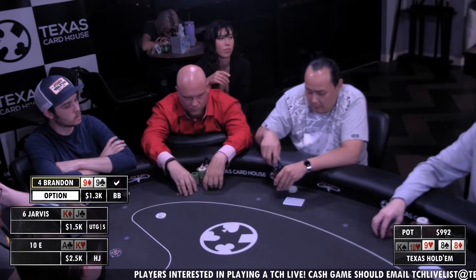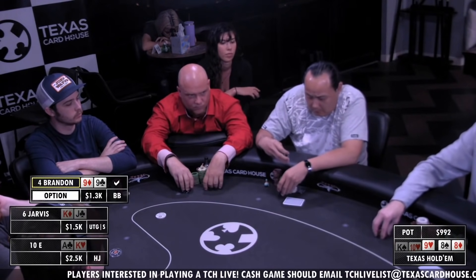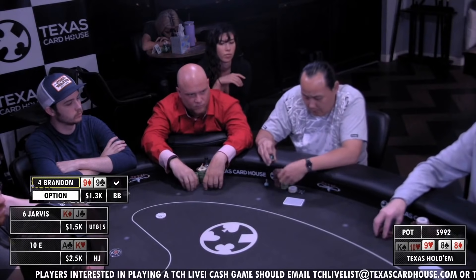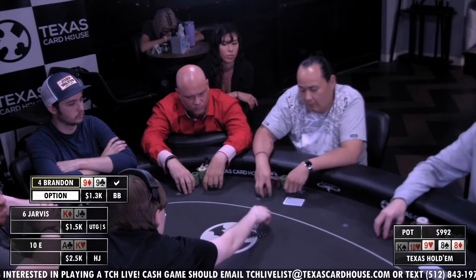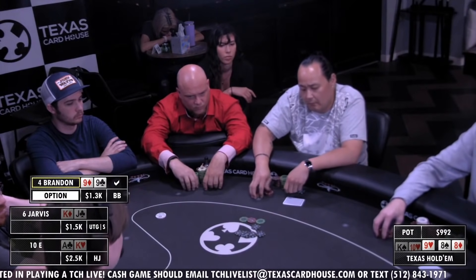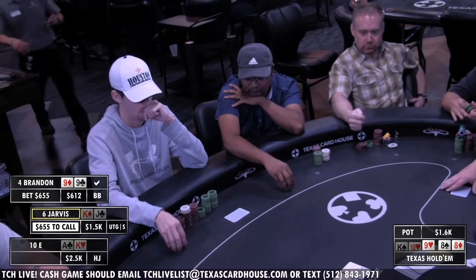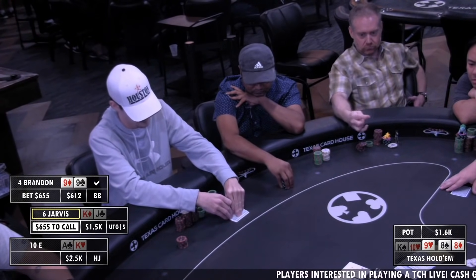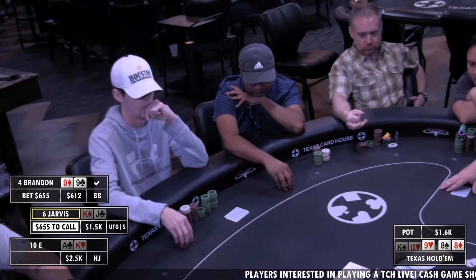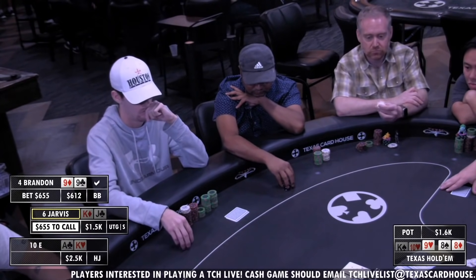When Brandon donk-leads into this pot, it's going to announce some pretty scary holdings — five hundred, six hundred and fifty-five dollars. A two-thirds pot-size bet from a guy who hasn't shown any aggression, letting out for the first time. This is a really bad spot to be in.